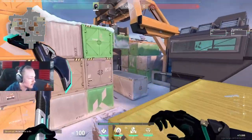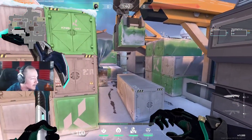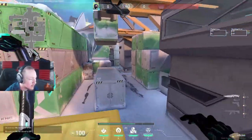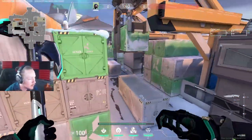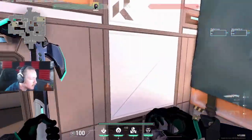Especially versus not very good players - they're not going to know what to do versus that wall. Against better players, you might get minimap spammed and that kind of stuff, so it might be more difficult to get actual 1v1s in B main, especially if everyone's pushing you. But it does help you push B main in a lot of situations and be a bit more slippery.